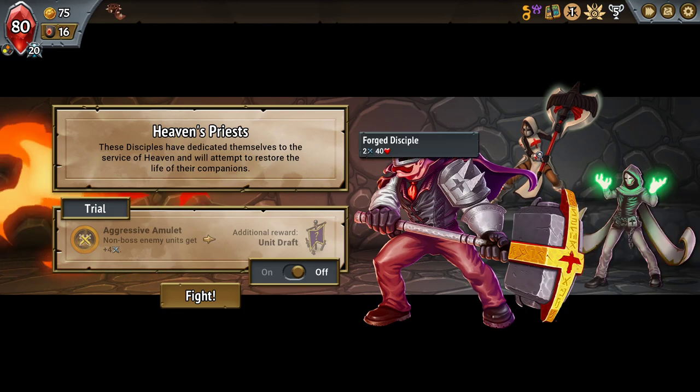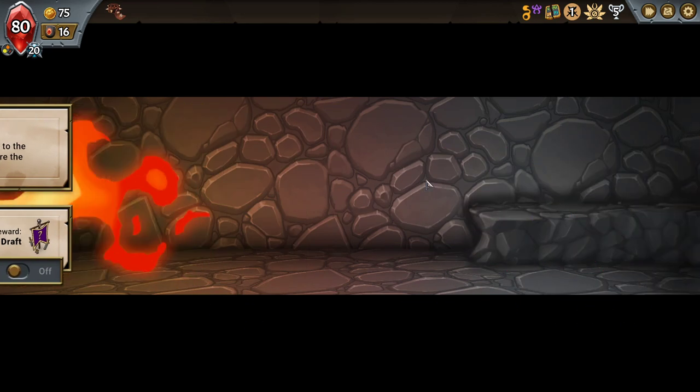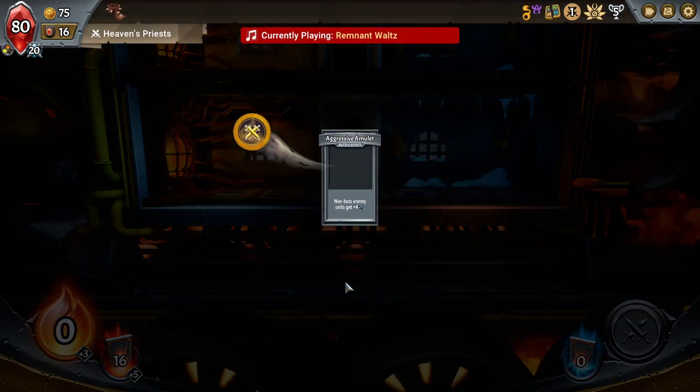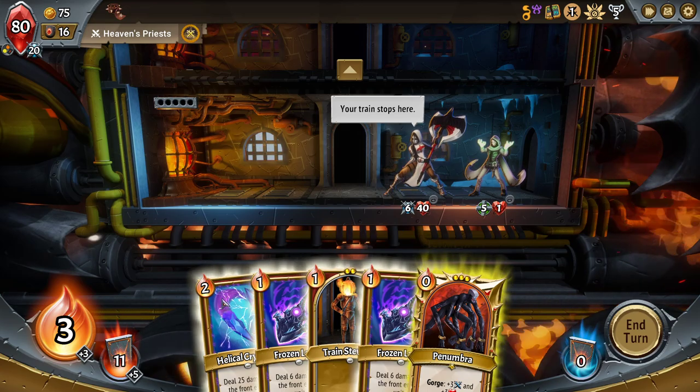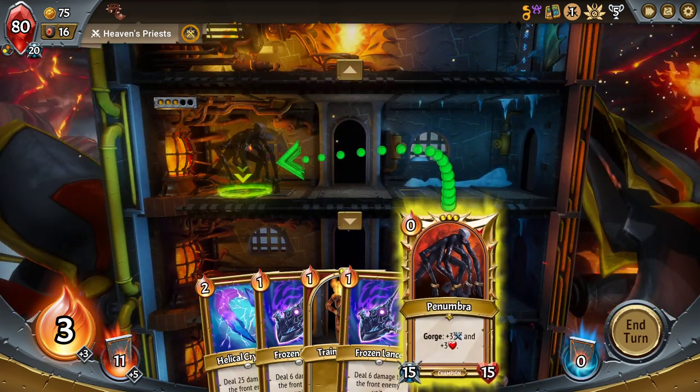Non-boss enemy units gain four damage. The Forged Disciples are the only ones I really need to care about — they're going to have six damage by the time they get to the top and about 36 HP. I want the unit early. I don't think it will be a problem, but I'm not used to how fast I can get things to grow. Helical Crystals means it's definitely not a problem — never mind.